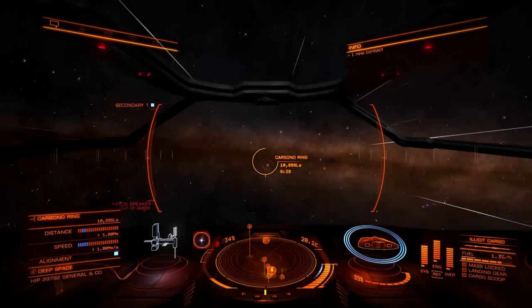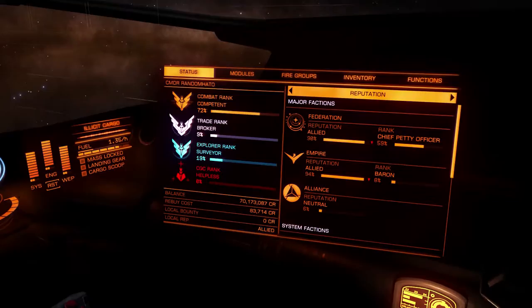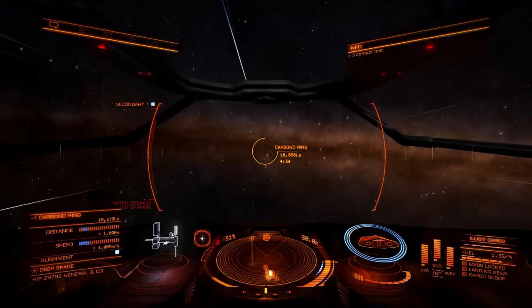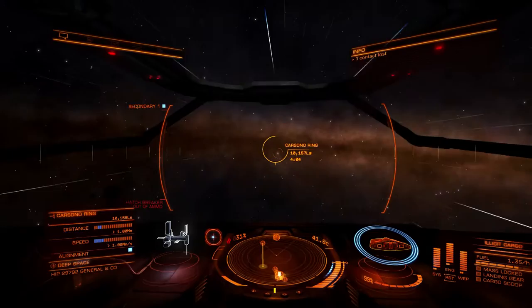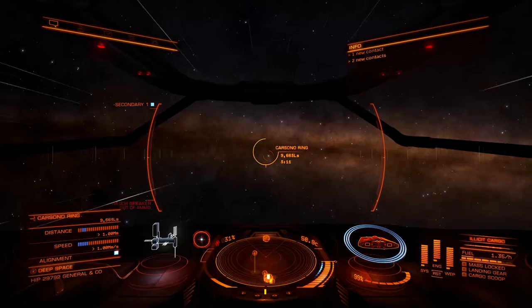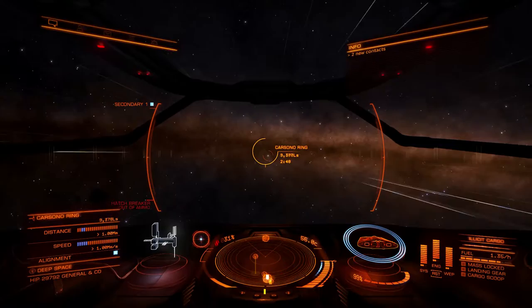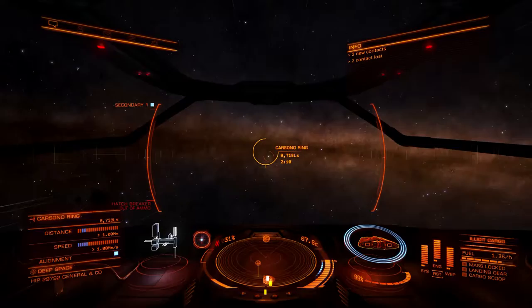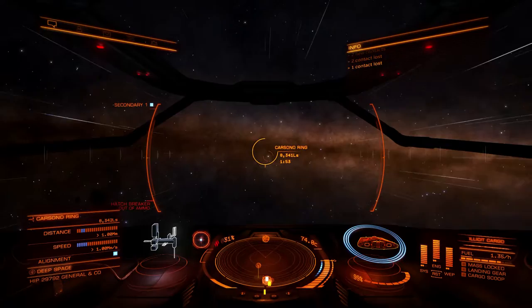Obviously if you get scanned, that's going to cause you problems. If you look at the cargo in your inventory, you'll see it's illegal and stolen. Illegal is what will trigger the illicit cargo warning; stolen cargo will also trigger it. But neither one of them will make you wanted — what you will get is a fine if you get scanned. This is important to know.